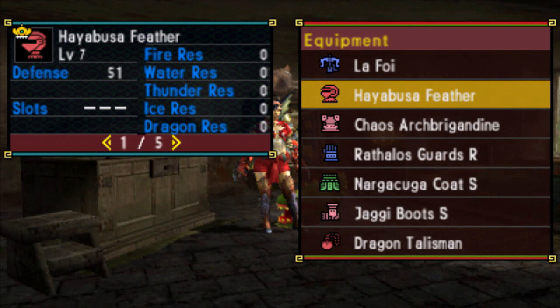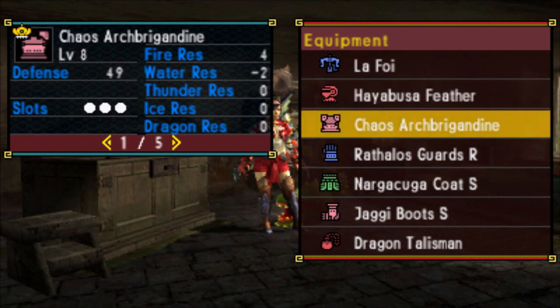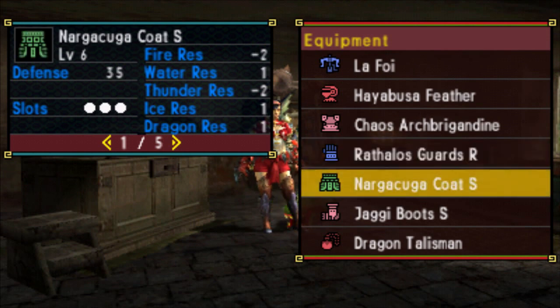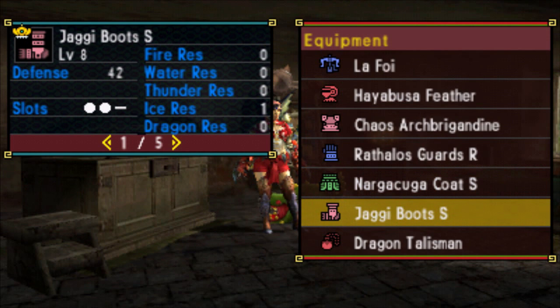The rest of the set is comprised of the Chaos Arch Brigandine, the Rathalos R Guards — remembering that R series armors are unlocked after defeating the triple hyper Tetsukabra hubquest. The next piece is the Nagakuga S coat followed by the Jaggy Boots S.